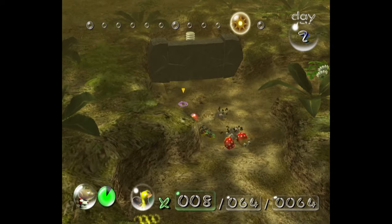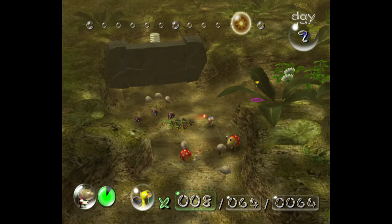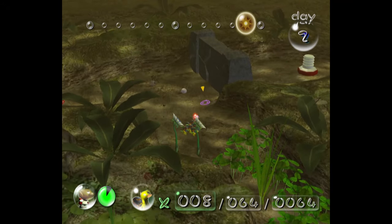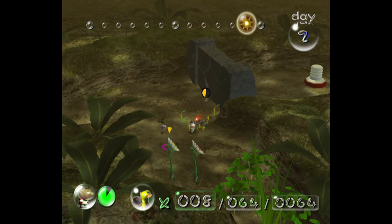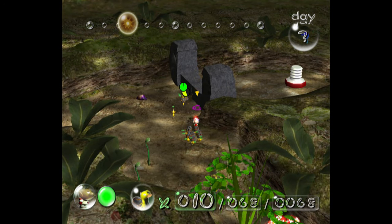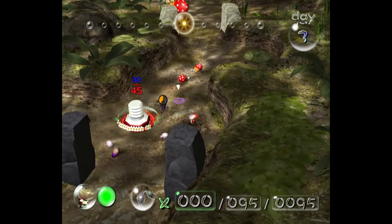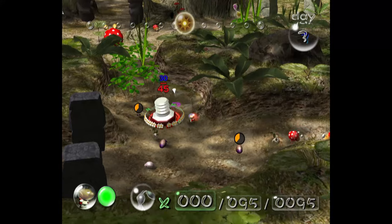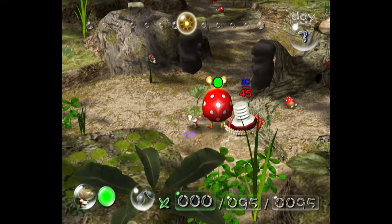That proved a bit scary because these Sheergrubs are right by the wall and I don't want them caught in the bomb blast. Thankfully, I could just wait until they went back underground and they weren't affected. On day 3, I come back and finish the wall, making sure no Sheergrubs were harmed in the process, and bring back the Extraordinary Bolt to base, making sure to distract the Bulborbs so my Pikmin can sneak by unharmed.